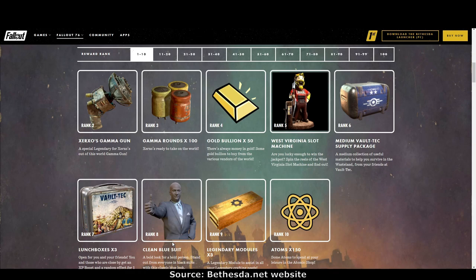Rank 8: a clean blue suit. Rank 9: legendary modules times three — thank God they're finally giving us modules instead of cores, that's what we need. Rank 10: 150 atoms — we love atoms, so bring them on.